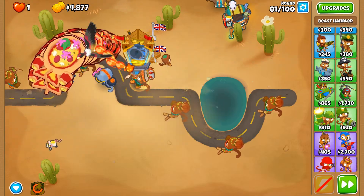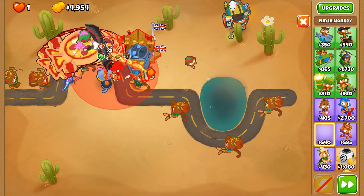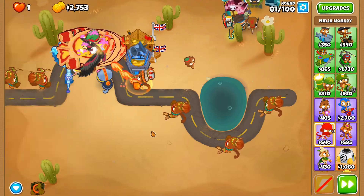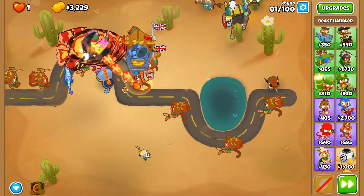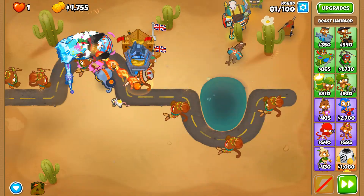Giant Condor — our next objective is Sabots. We're done with the increased attack speed and pierce sort of thing; it's mainly for the attack speed because the Giant Condor has plenty of pierce to begin with, but I'll take whatever pierce increase we can get.